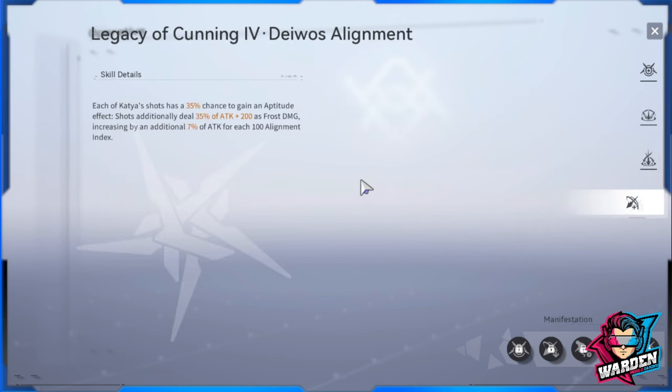Her passive is Alignment Legacy Cunning. For each of Katya's shots, there is a 35% chance to gain Aptitude Shots, which additionally deal 35% of Katya's attack plus 200 as frost damage, increasing by an additional 7% of attack for each 100 Alignment Index. Currently at 500 Alignment Index, this adds significantly to her attack.